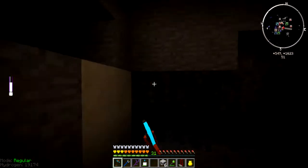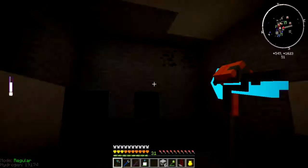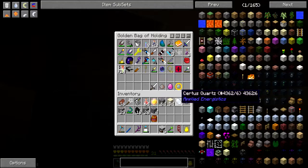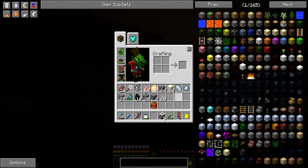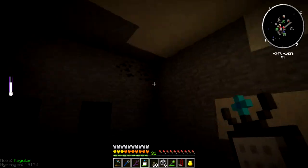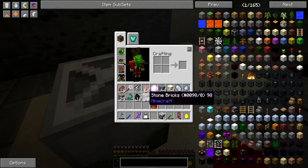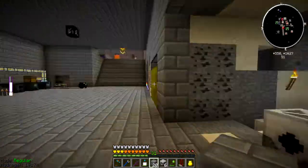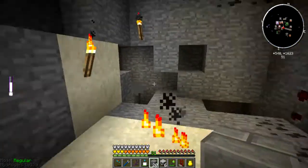So let's make this room a bit bigger, and put a torch or two inside of this room, if I can find my torches. I have no idea why I got them right there. Then what I'll do is clean this up, get myself some cows in here, and I'll be right back.